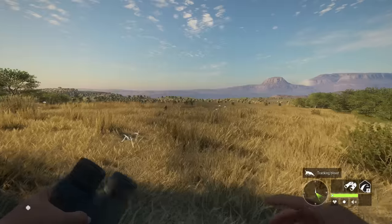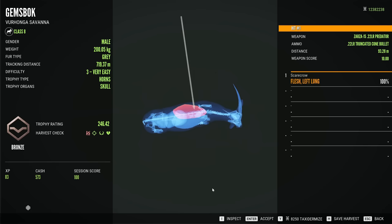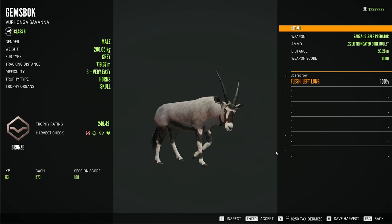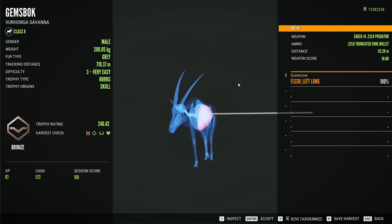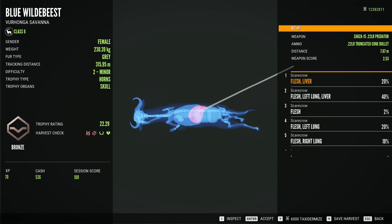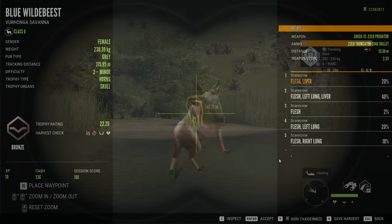There's our gemsbok — let's see the damage. It was just a single lung, but this is miles better than what the .22 has ever been able to do. The truncated ammo could penetrate into larger animals before, it just had such a slow kill time. We tracked it 720 meters and finally found it. There's our wildebeest too — we got into the vitals on almost every hit and took it down pretty quickly.